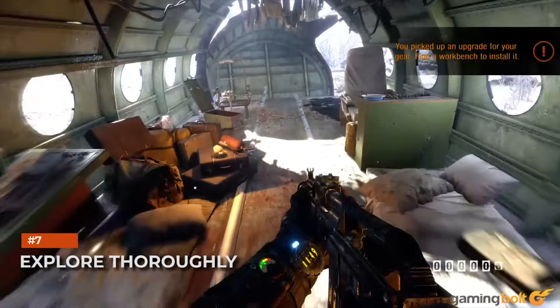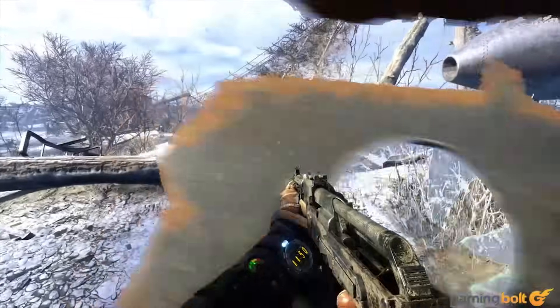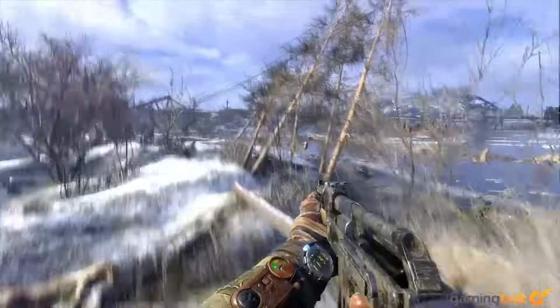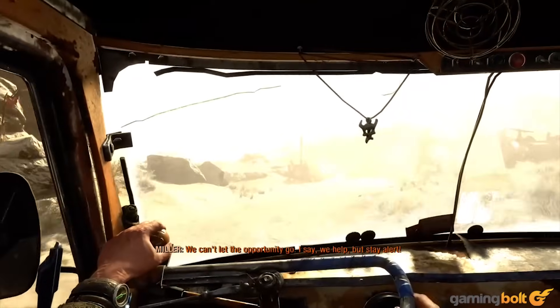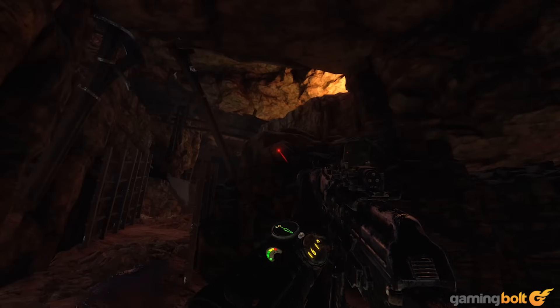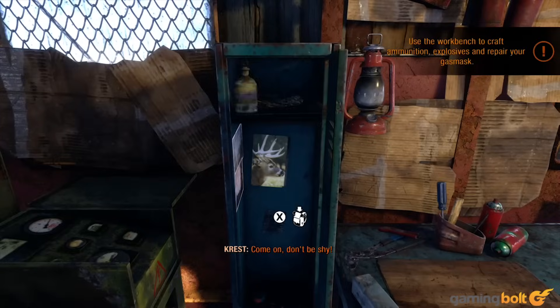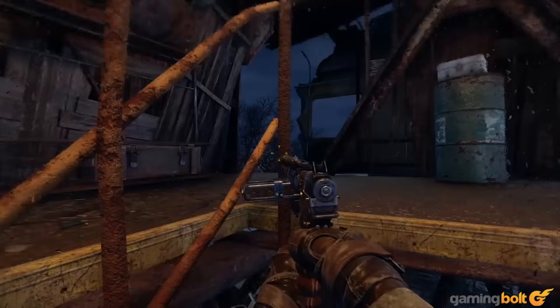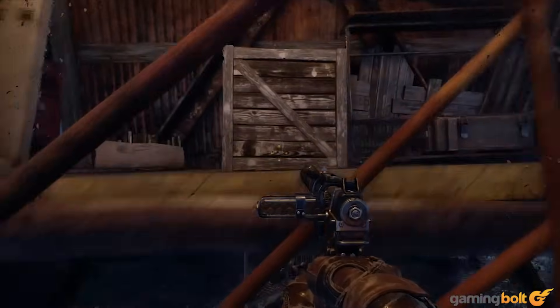Explore thoroughly. Exploration hasn't ever been much of a focus in Metro, but in Exodus it is. Exploring the environments you find yourself in — whether that's the larger open-world-style areas or the more traditional Metro linear levels — is always advisable. Crafting material, ammo, and weapon parts can be scrounged up from various places, so always keep an eye out.